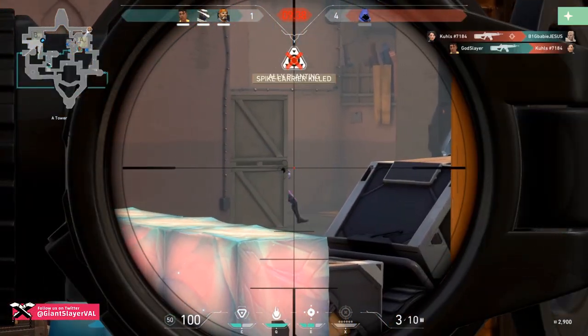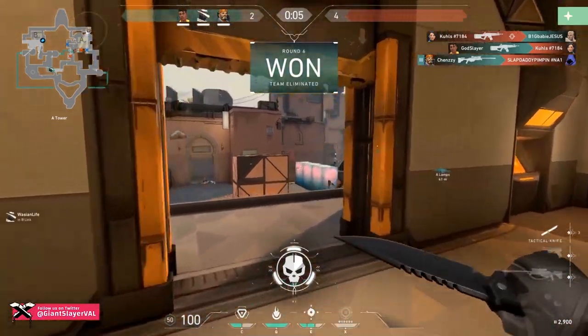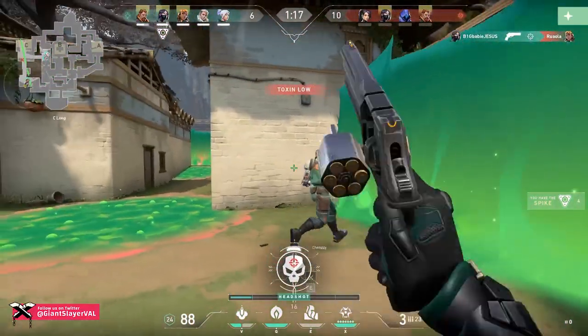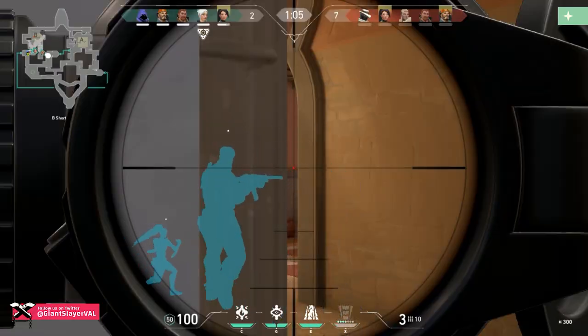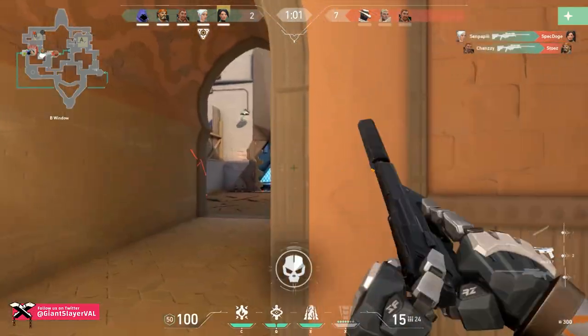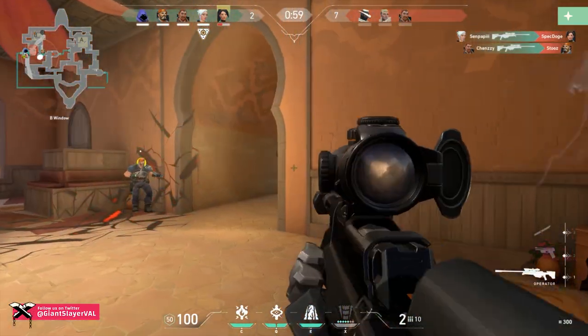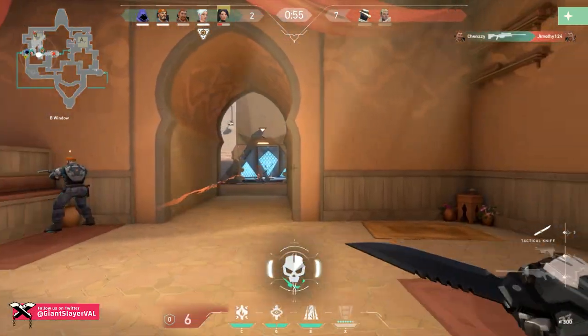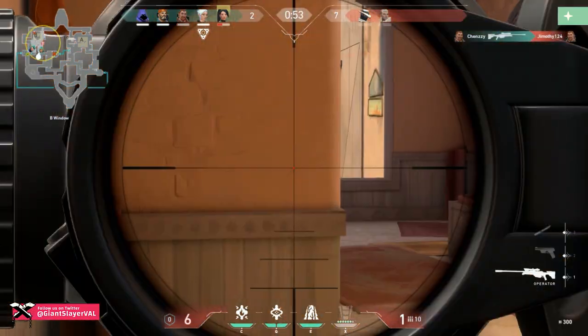If you're confident in your aim and can land those far-away headshots, go for the Marshal. And of course, sometimes you've got to put your bank account on the line — if you're rich enough and want to completely lock down a long angle, get yourself the Operator. With the Sheriff and Marshal's low cost and high stopping power, and the Operator's one-shot one-kill policy, these are weapons every player should be familiar with. Players with good control and patience will be rewarded — get out there, practice those flicks, and land those trick shots.